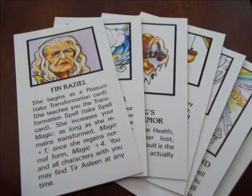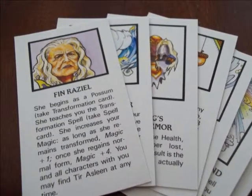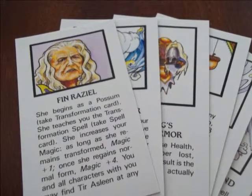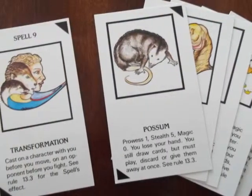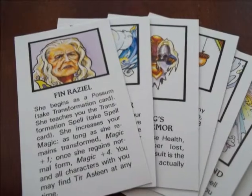Treasure cards do a number of things, but the important one is Finn Riesel, the good sorceress who teaches Willow how to use transformation. If a character uncovers her treasure card, they immediately get her card and the transformation spell. She comes into the game transformed into a possum. Evil characters may never take treasure cards.